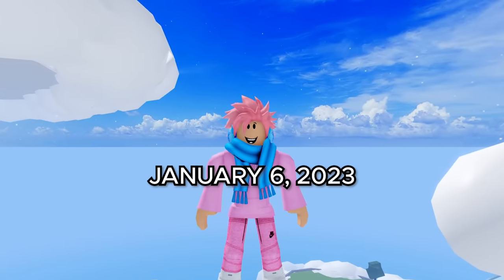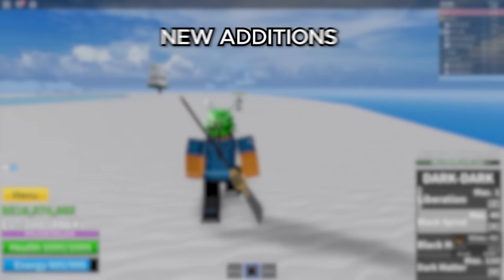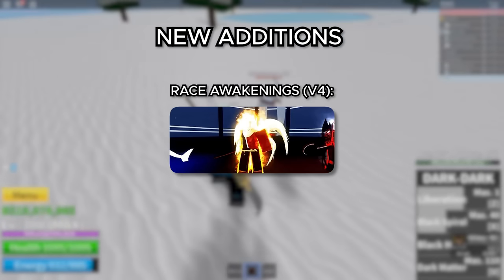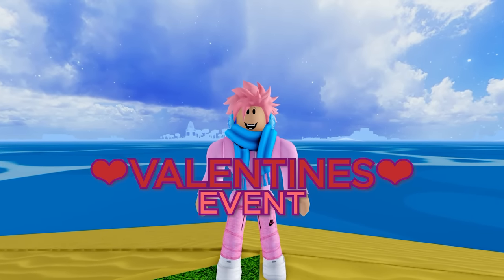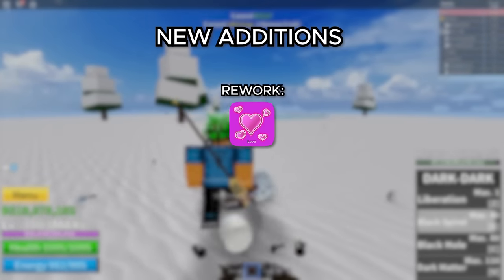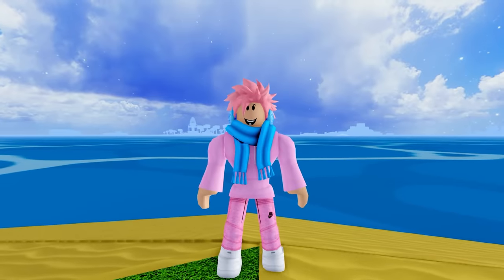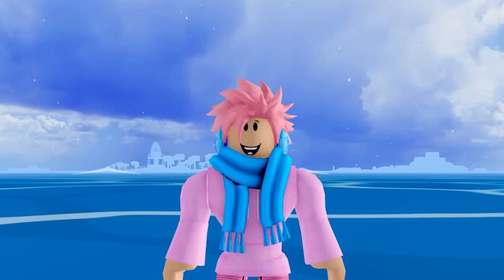Moving on to the first update of 2023, this was the Race V4 update. Pretty self-explanatory — they added a V4 for every single race in the game: the Human, Angel, Rabbit, Shark, Cyborg, and Ghoul. Next up is the latest event to this day, which was the Valentine's event. They reworked the Love Fruit, making it a lot better to use, and added two new Valentine's NPCs that you could talk to and get a bunch of stuff from. They also changed the String Fruit into the Spider Fruit because of copyright, and made a bunch of other minor bug fixes.